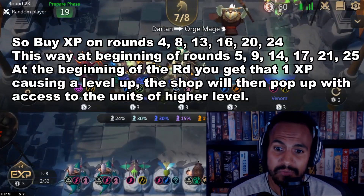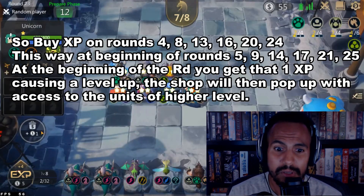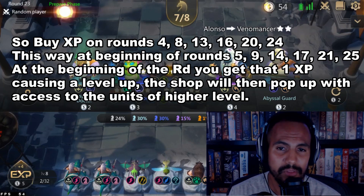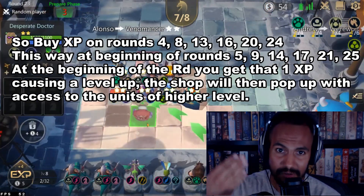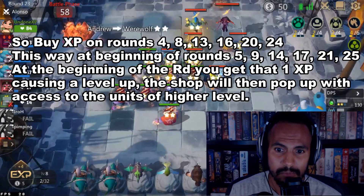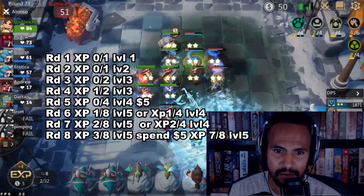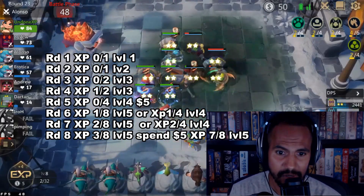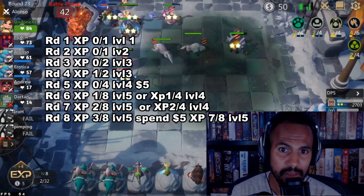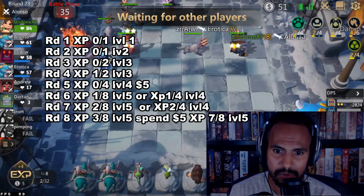If you want to increase your odds of being offered expensive units, in the next preparation or buy phase, you can consider buying experience so that on the natural round — when you get that one experience point at the beginning of the round — that causes you to level up. So for example, say round eight: you spend five gold to get four experience points, putting you at seven out of eight. At the beginning of round nine, you'll level up because you get that one experience point at the start of the round.